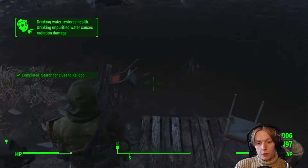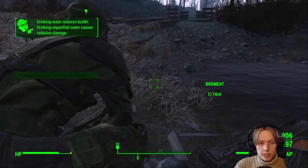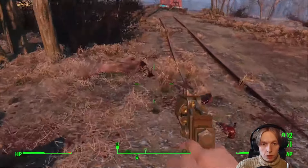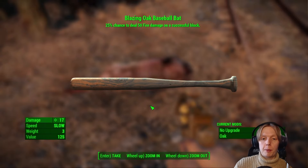Firstly we found Dogmeat's little rest stop, which was really short for a rest stop — he'd left Diamond City like 30 seconds ago, there was no need for this. And on the way to the next stop I found a legendary mole rat. Unfortunately it had a useless bat, but that would have been really fun for a melee run, so maybe I'll do one of those.